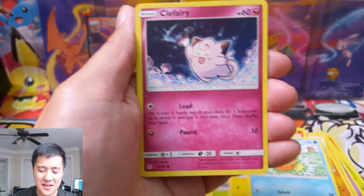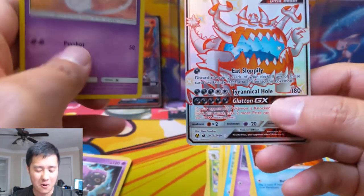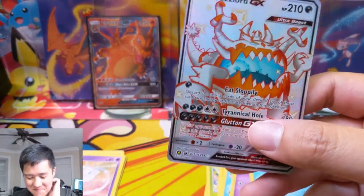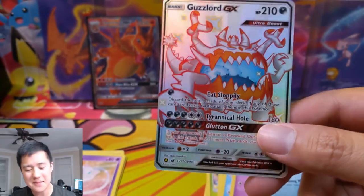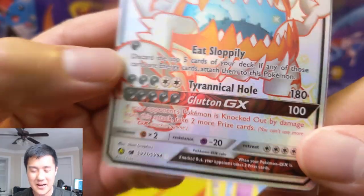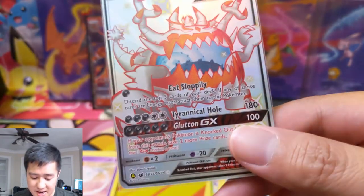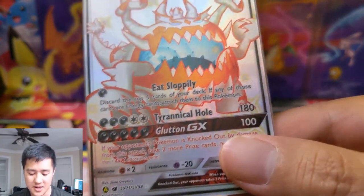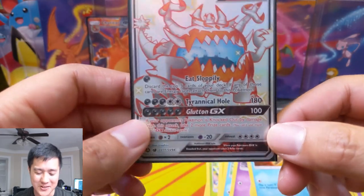We've got Clefairy, Star-U, Mew — not a great card, pretty boring, but I do like the art. And then — oh my — Guzzlord GX! Maybe one of my best tins. I love this card too. I feel like I'm pulling a lot of cards that are sentimental for me, especially in PTCGO. It was kind of a silly joke deck — put a few of these in with a bunch of Darkness Energy. You might have to mulligan and your opponent gets extra cards, but then you eat Sloppily and use Tyrannical Hole for 180 damage. Surprising how many games you can win just by doing that.